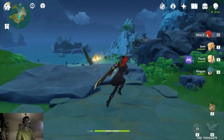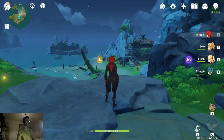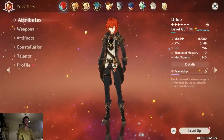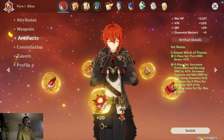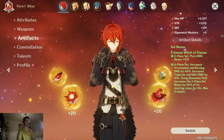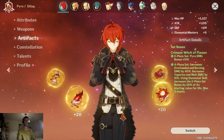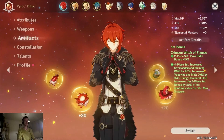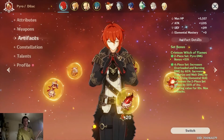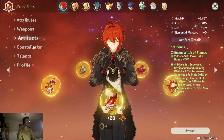The pros about Diluc: he's really strong, with the highest base attack in the game. He's not cheap to build, but you're going to want the Crimson Witch of Flames artifact set. This set is just made for Diluc — no doubt about it. It can be hard to farm four pieces with good main stats and substats and takes a lot of resin, but once you get it, it's just amazing.